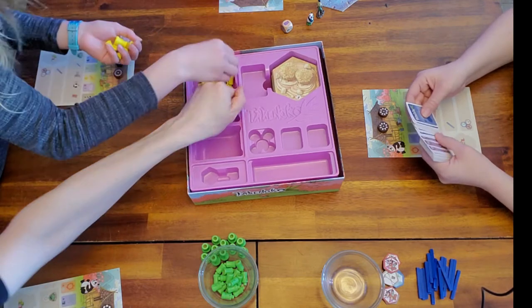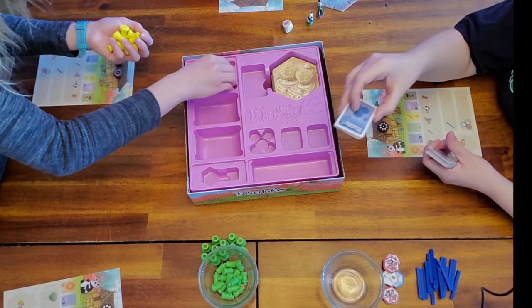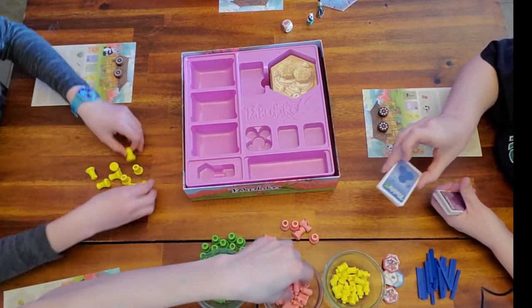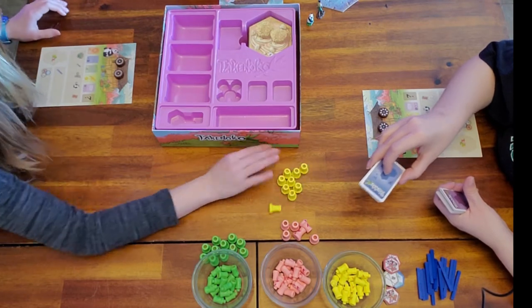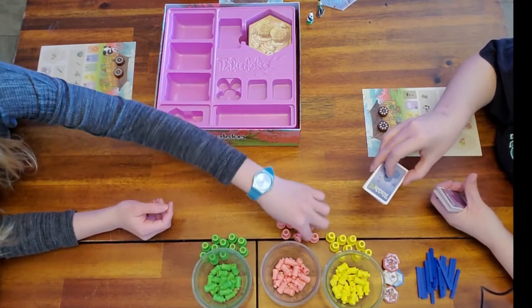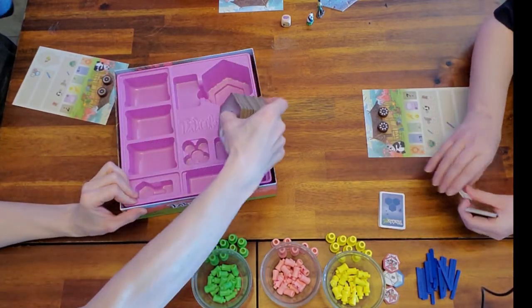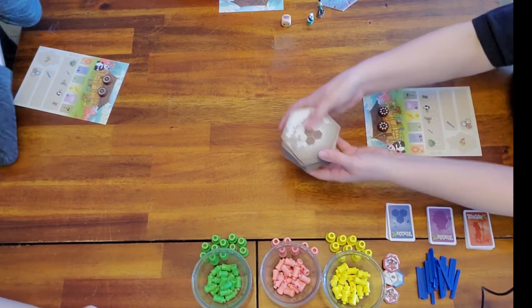These are the objective cards. To end the game, you need to have seven of these cards completed. Once someone does that, the other players each get one more turn, then you count the points to see who wins. The first person to complete seven gets the green bonus card added to their score.